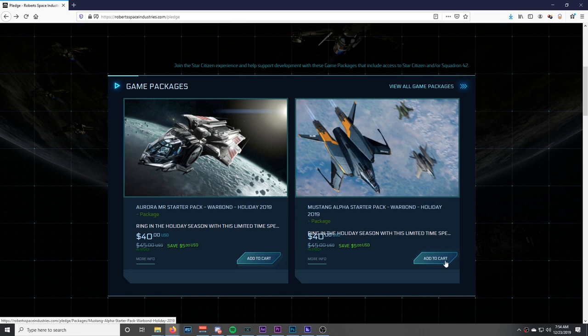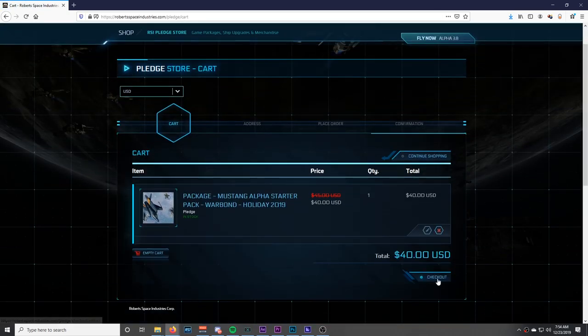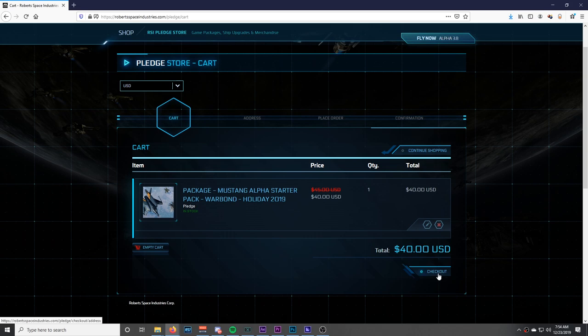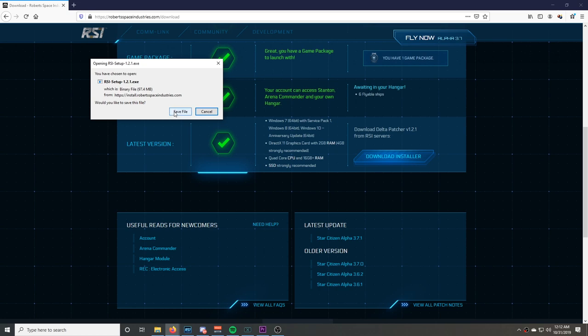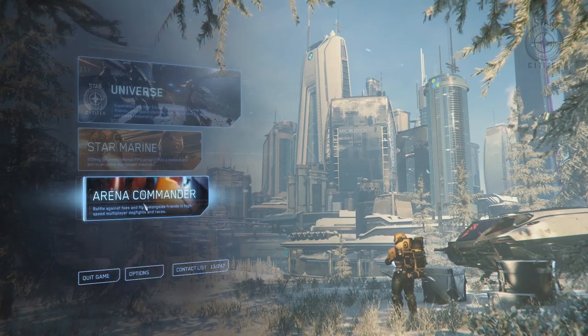Next you're going to need to buy your game package. I recommend the Mustang Alpha — go ahead and click checkout with that, and it's going to send you to a download prompt page. Click 'Download Installer' at the bottom.